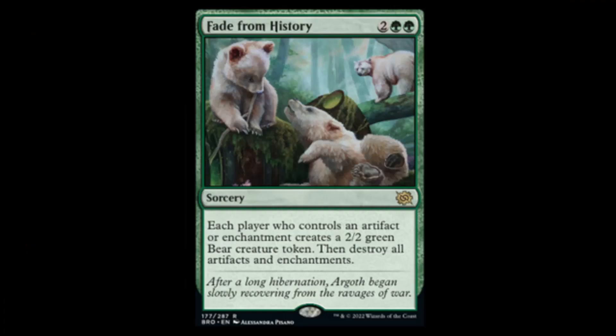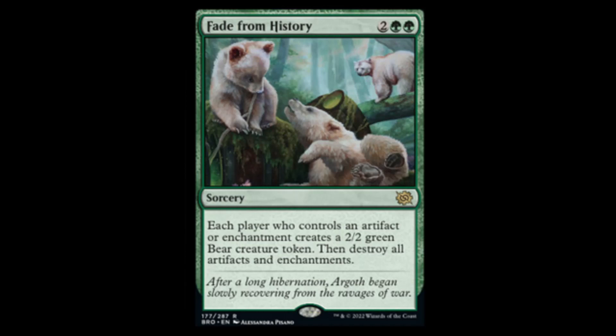We're gonna start off first with Fade into History — two green, two colors, for a sorcery rare. Each player who controls an artifact or enchantment creates a 2/2 green bear token creature, then destroys all artifacts or enchantments. It's basically a green Wrath of God, especially in this set. I don't think it's gonna see a whole lot of play, but it is gonna be kind of cool.